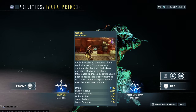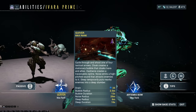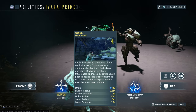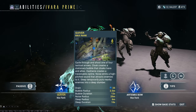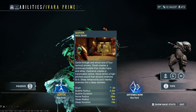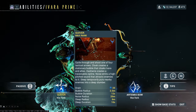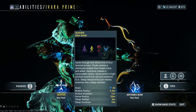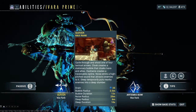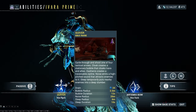Quiver lets you cycle through and shoot one of four tactical arrows. The Cloak arrow creates a stationary bubble that cloaks Ivara and allies — the bubble radius is 2.5 meters, about half the area of Frost's Snow Globe, so it's a small bubble. Duration is 12 seconds, which is pretty short, but you can have up to three active at any time, just like Frost's Snow Globe.